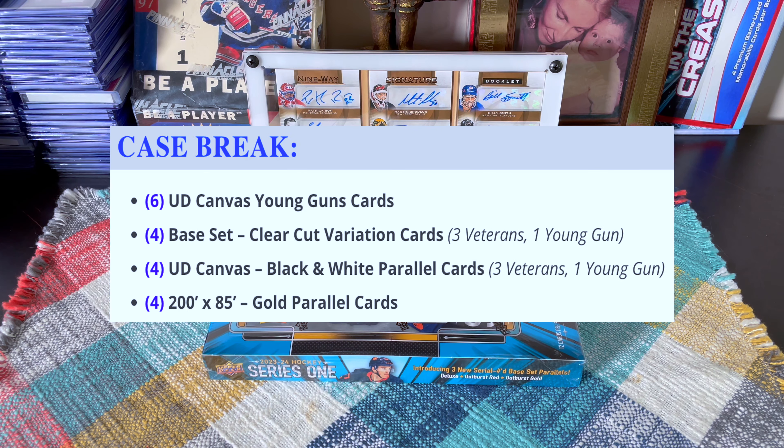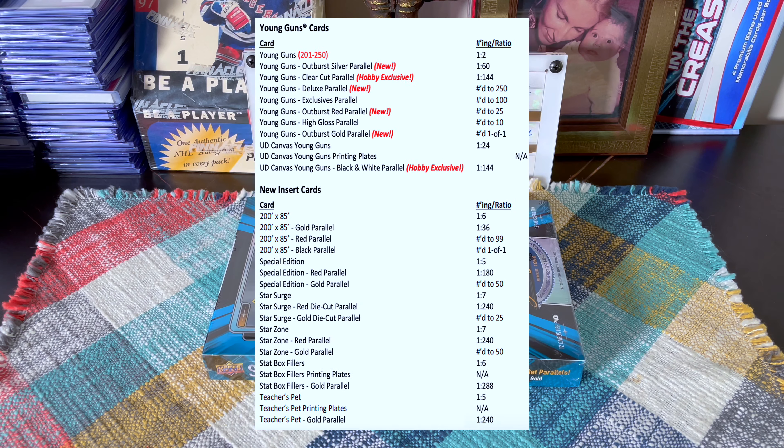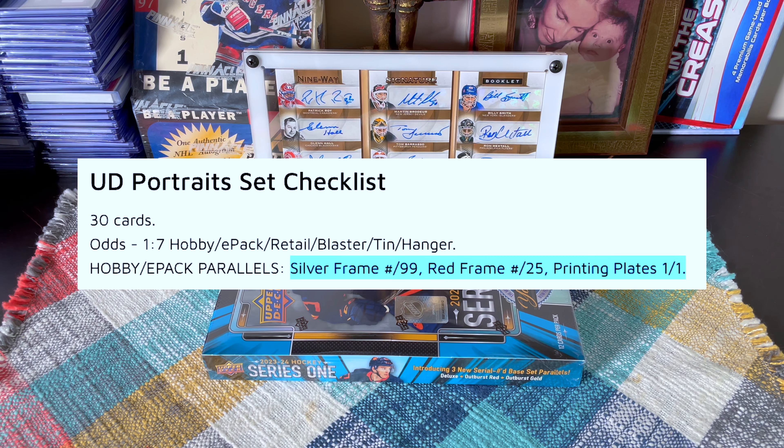Something worth mentioning: they're just printing cards, man. Even with 144 instead of 192, they're printing inserts — Upper Deck portraits, population counts — all with tons of parallels. Population counts are numbered to 2000 but have parallels to 500, 150, 25, 10, and one-of-ones. People do collect those and they go for decent money on the secondary market. They do have rookie cards in there, though only a couple this year. Upper Deck portraits have silver frames to 99, red frames to 25, printing plates to 1.